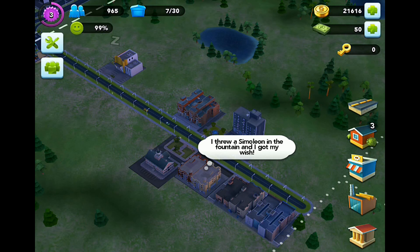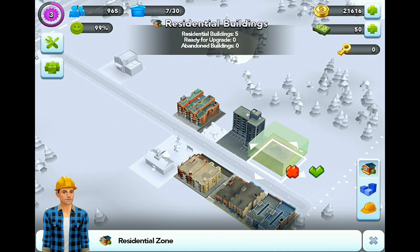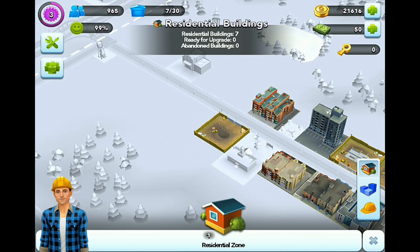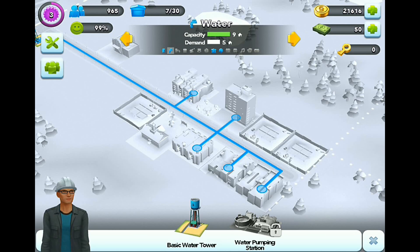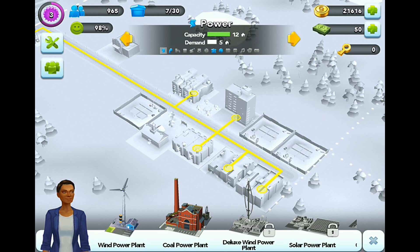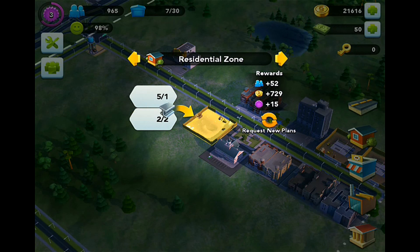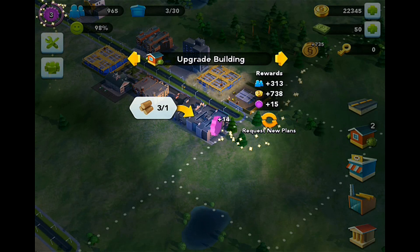Let's build some more residential zones. We are going to have to be quite careful that we don't go over capacity here - power and water was quite low, was it 12 and 9 or something? Demand's 5, we've just built another 3, so we're going to be 8 as soon as those finish and we upgrade them. Power was 12. So we'll need to be building more power and water quite soon. Let's upgrade all of these if we can - drag and drop.